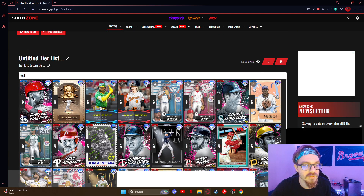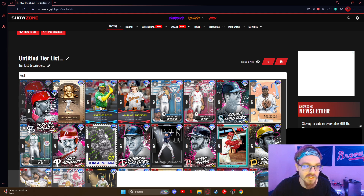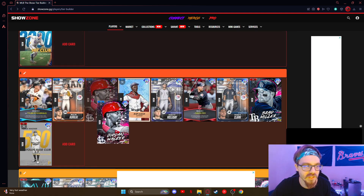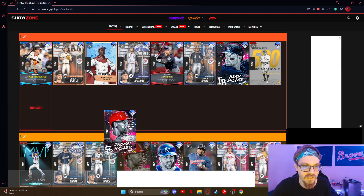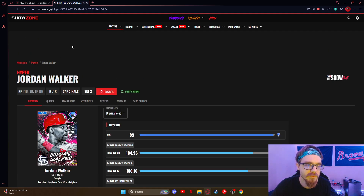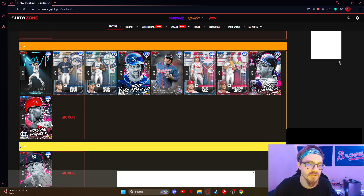Jordan Walker — this card actually surprised me. It has a little bit more speed than I was thinking — like 89 or so, really good arm strength. But I feel like you'd probably use him more as a DH, or maybe even as a third baseman. This card is good and solid — fits the corner boost. That's about it.